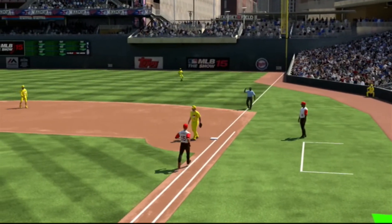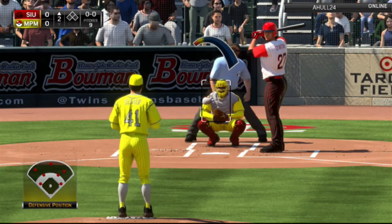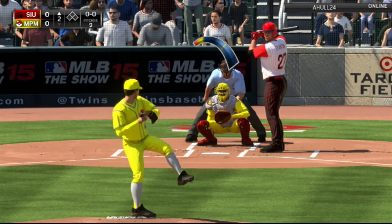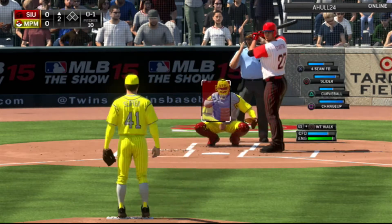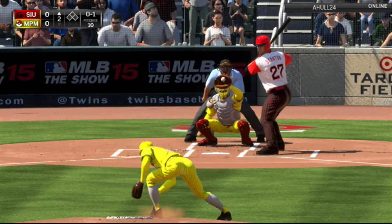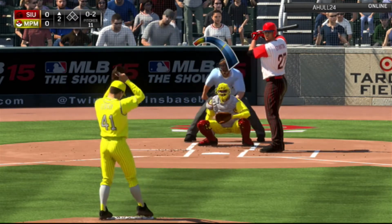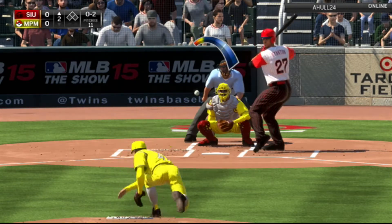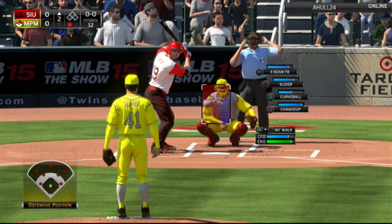Tom Seaver looking for the strikeout, second one of the inning, and he will get it. Another throw down to first, two outs. The key to this game is going to be pretty much whoever's pitcher can last longer — that's probably going to be the winner, as both pitchers are absolutely dominant. Tom Seaver already got Giancarlo Stanton down 0-2, and gets him on a rising fastball — another strikeout, that's three!